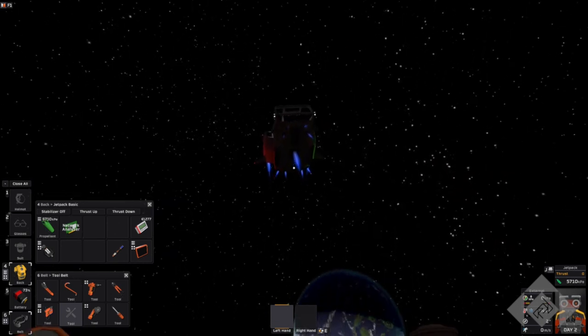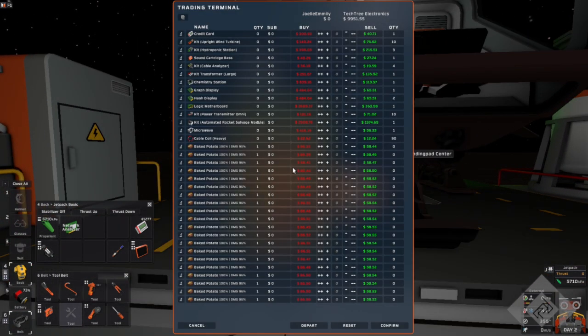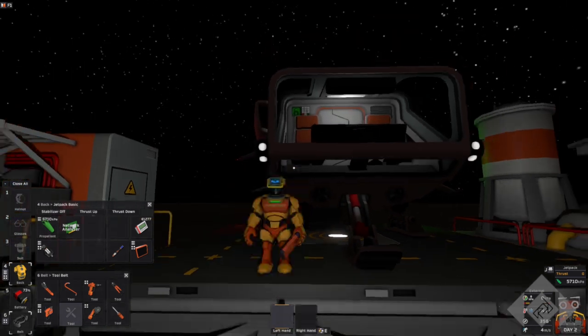There he comes. And he's got all the baked potatoes on him — oh, he's got my credit card on him too. So there's a wind turbine, a hydroponic station, that stupid soundboard — cable analyzer. What's the most expensive thing he's got? The rocket kit's pretty expensive. The longer something takes to make and the more stuff it takes to make it with, the more they seem to pay for it. There is some sort of calculus in the game. Now let's take a look at the trader XML.